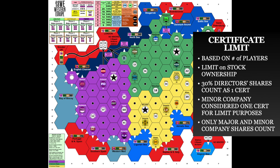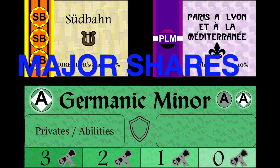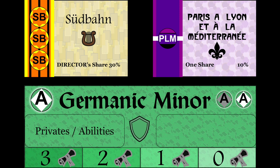During a stock round, the number of certificates that you can hold in your hand is limited. That limit is based on the number of players — you can see that up in the scenario section of the board. The more players you have, the lower the certificate limit gets. Any share of a major or minor company counts as a certificate. Notice that 30% director shares count as one certificate. Also, a minor company, even though you don't have a stock certificate for it, still counts as a share if you're playing with minor companies.